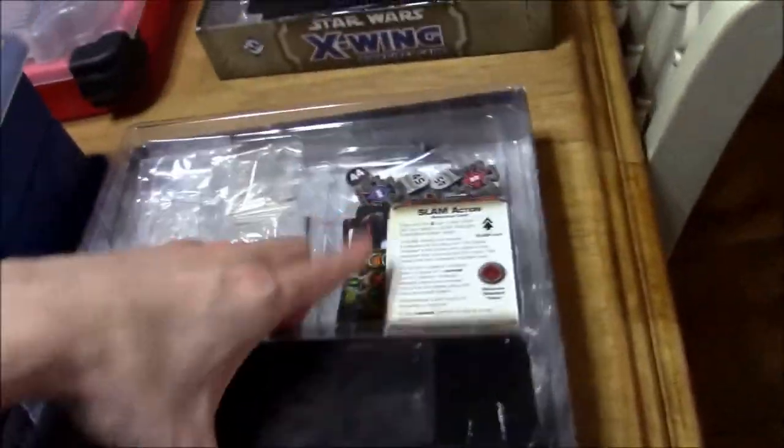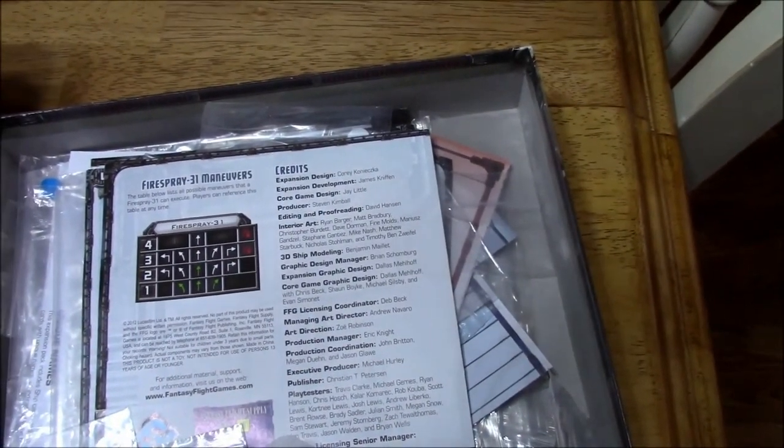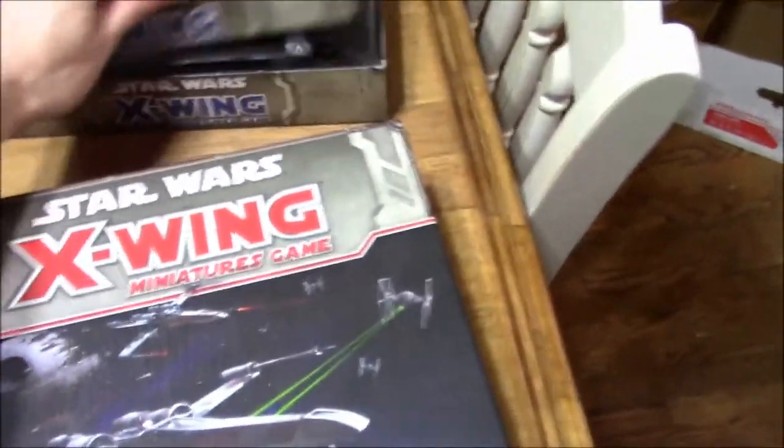Then underneath, there are some extra tokens there, and all of the baggies. There are some rule references, and this is a little messy, I apologize. Some of these missions that come with the larger ships I've stored back here in case I ever want to do them. But Vinny and I usually just do free play. These are sort of just extra storage stuff that I'm not using at the current time, but may use at some point in the future.